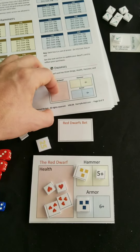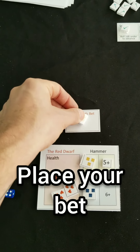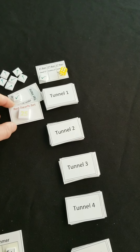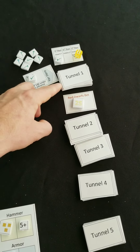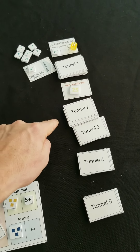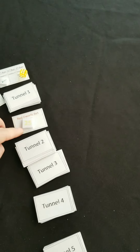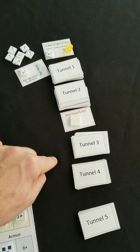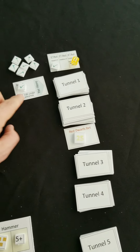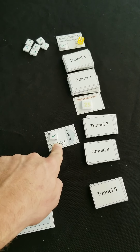Next thing I'm going to do is place my bet. When you place your bet, you put your money on your card and then you put your card somewhere in the tunnel. If I were to put it right here, that means when I finish tunnel 1 and pass this to start tunnel 2, I've achieved my bet and there's going to be a payout for that. You know where you are with this card — as it moves, you'll very clearly see if you got your bet or not.